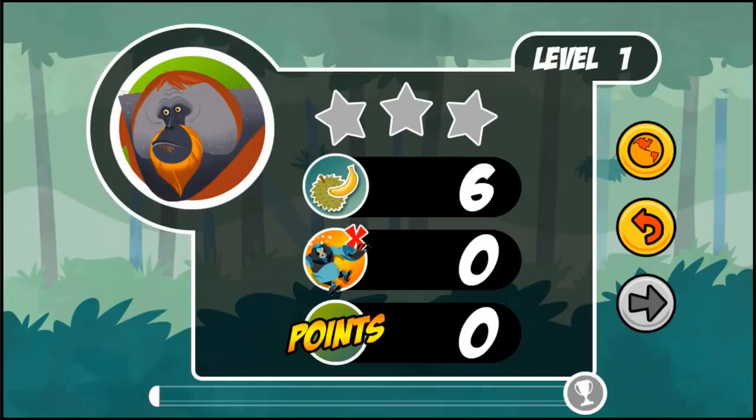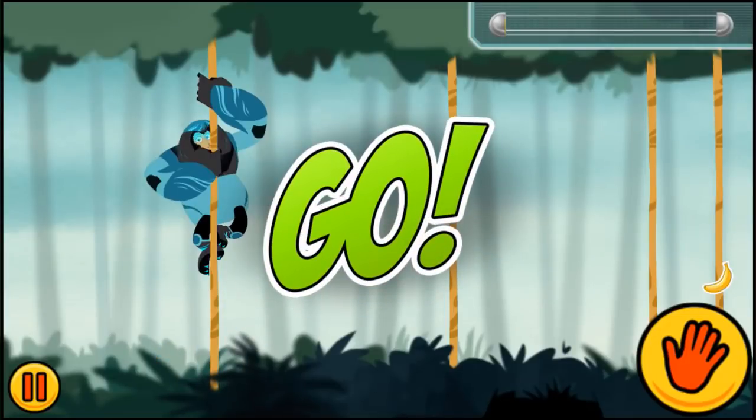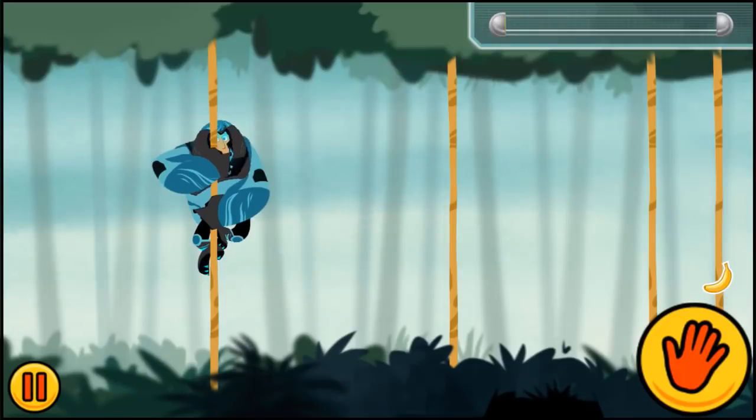Help Martin move through the rainforest and collect fruit, orangutan style. Tilt your device back and forth to start Martin swinging. The more you tilt, the farther the tree will swing.